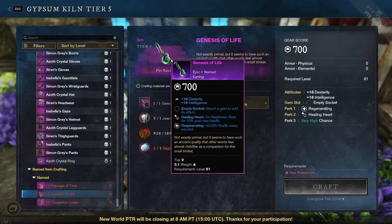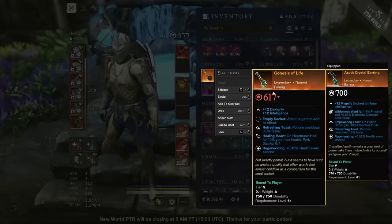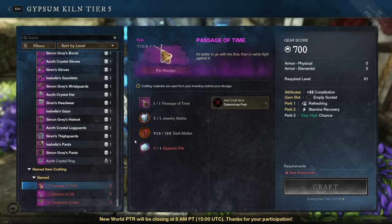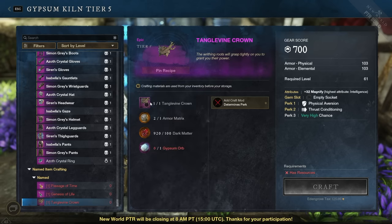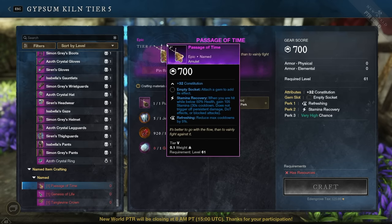One cool thing is you can also change the bottom perk. Named items now have two perks that are always fixed on them — for example, Healing Heart and Regenerating. Then you can add or change a third perk. So if my earring has Refreshing Toast as the third perk and I want something else, I can swap it out. In the process of doing this upgrade, it also bumps the item up to 700 gear score.